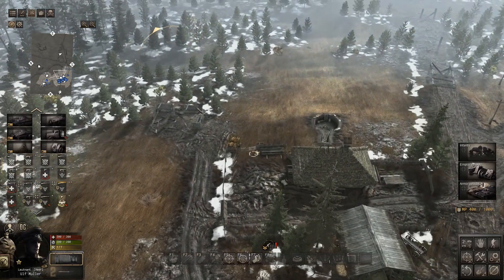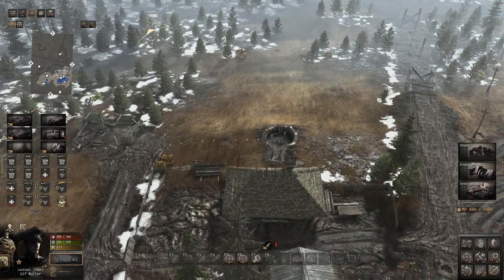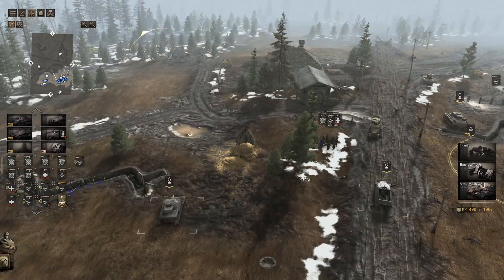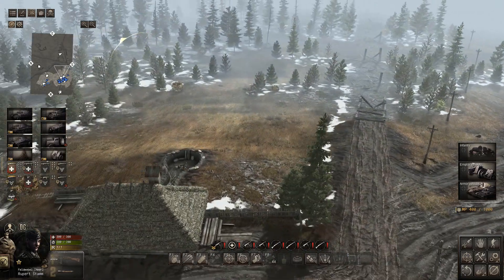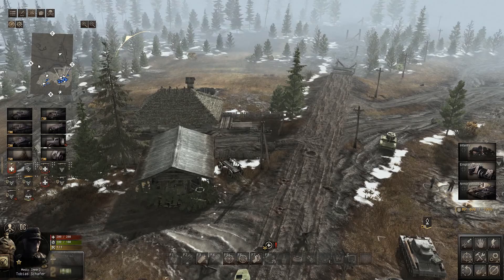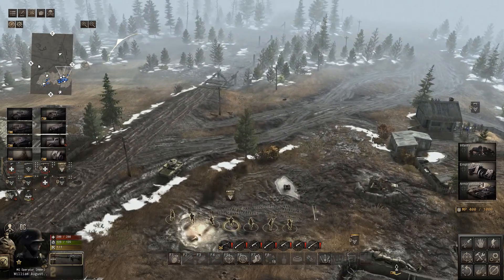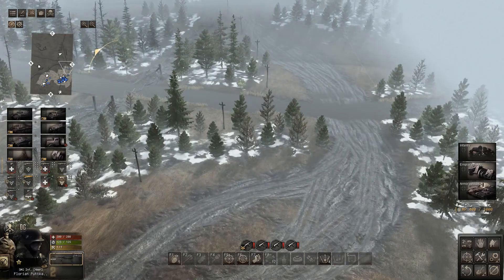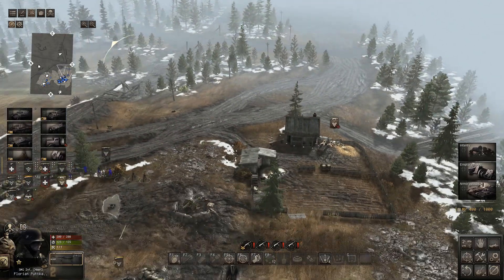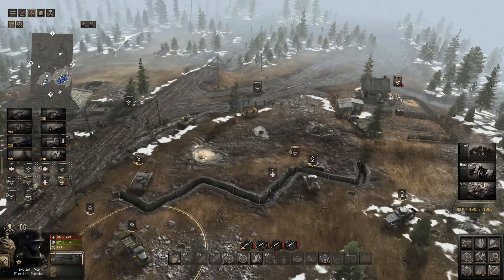Getting ready for potential movement in, getting the officer up here with a couple of storm trooper parties. Starting to push them up a little bit, got infantry here - moving them a bit forward to use as a scout team basically.